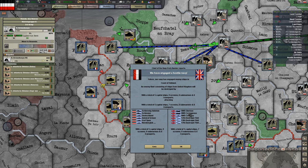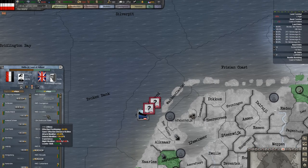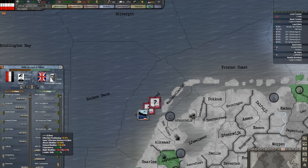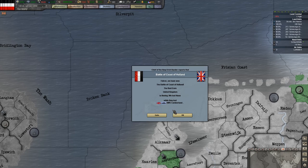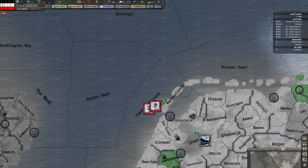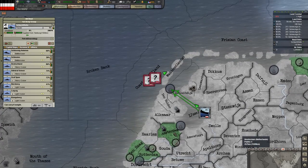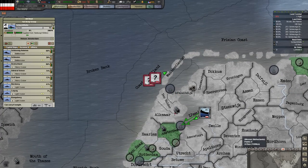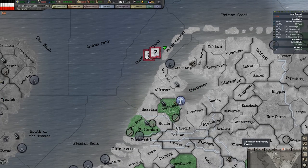We've engaged another navy. This one has a couple of aircraft carriers in it — the Glorious and the Courageous. This one might give us some trouble. They lost the Cumberland, but we are banged up bad, so we need to get to a friendly port. Let's port them in Amsterdam.